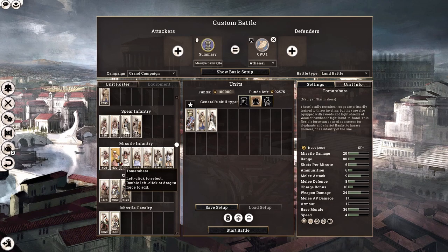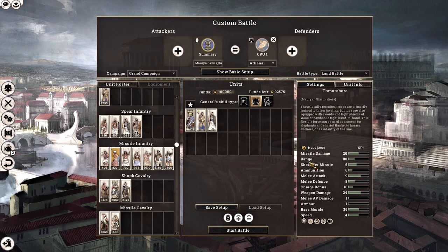Next we have the Javelin Mauryan Skirmishers. They use javelins and are a fairly generic javelin unit, except for the fact that they are also 200 men strong. They have respectable melee attack and melee defence — not too great, but respectable. So they can fill a variety of roles such as flanking after they have depleted their ammunition.